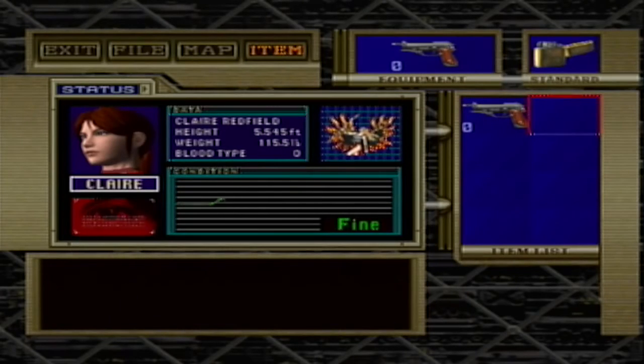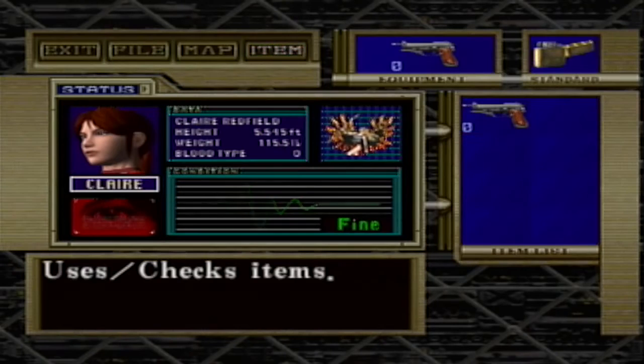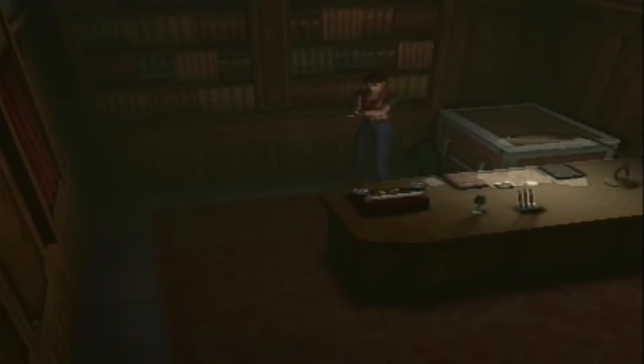It might just be this version of Code Veronica X, or it's the PlayStation 2 version itself that I'm using. But you can't use this glitch to get infinite ammo, sadly. There might be another way to do it, but I don't know what that way is. So that is this week's glitch showcase. This is Resident Evil Code Veronica X, and my name is Miss Scarlet Tanager. See all of you later.